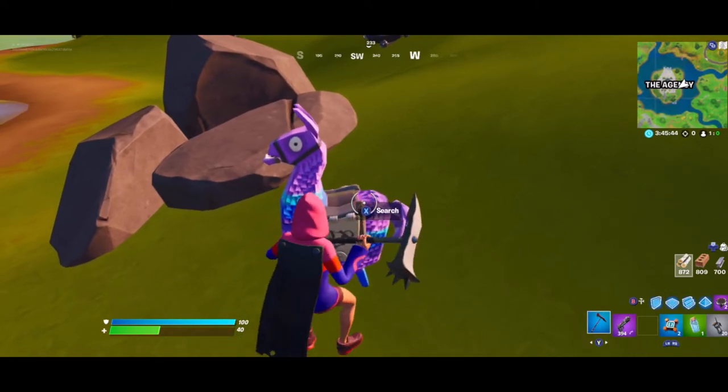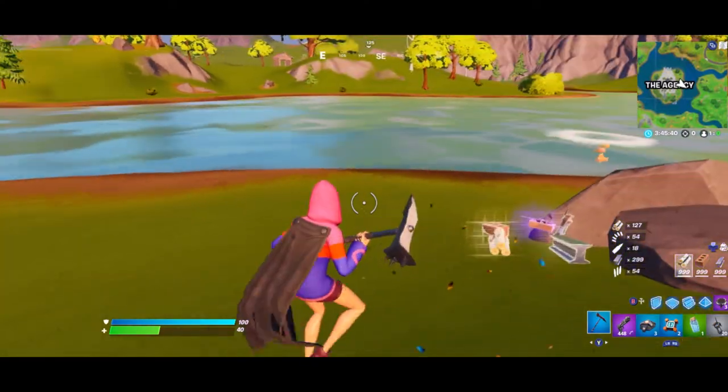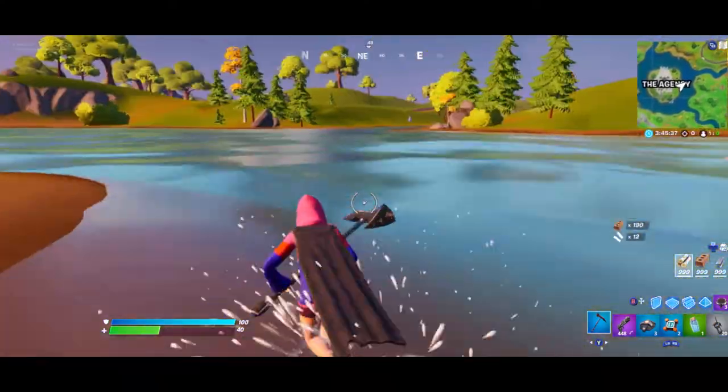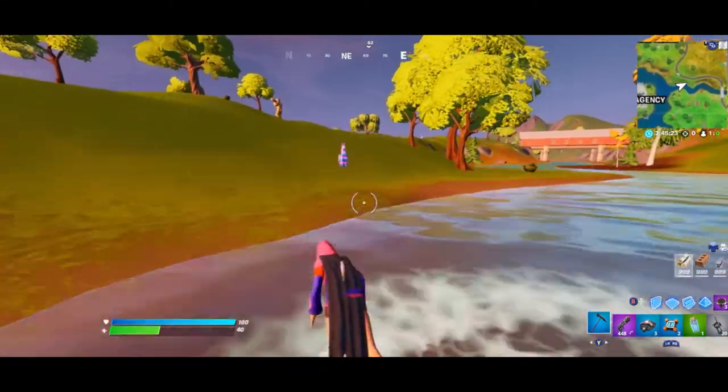Normally when you open up a llama, you have to mine it five times or hit the search button, and that takes a pretty long amount of time. So I'm going to show you guys how to do it instantly.